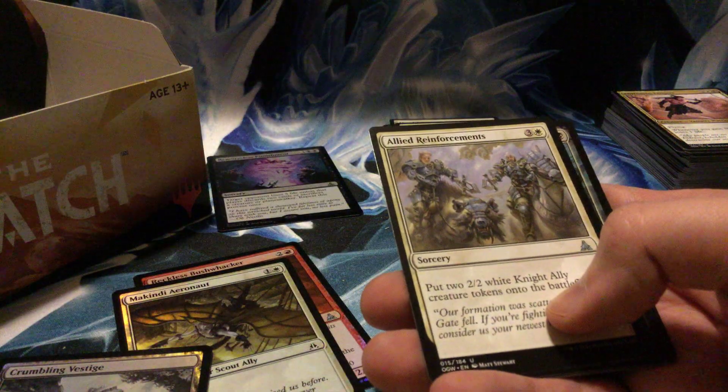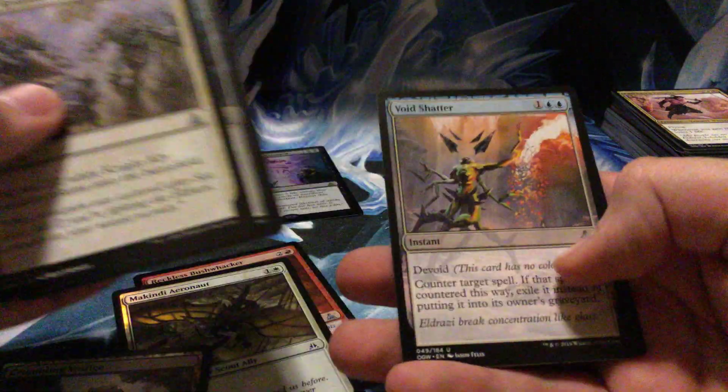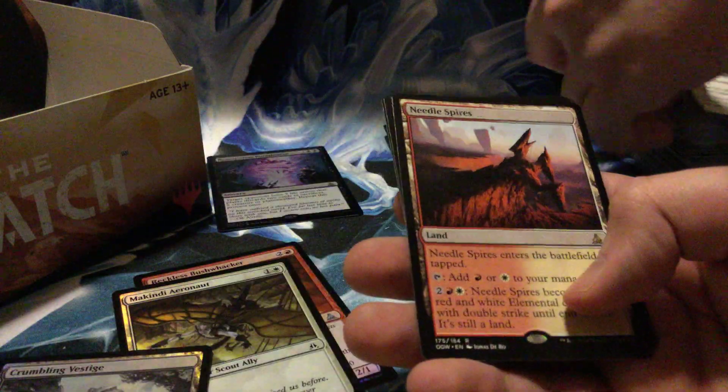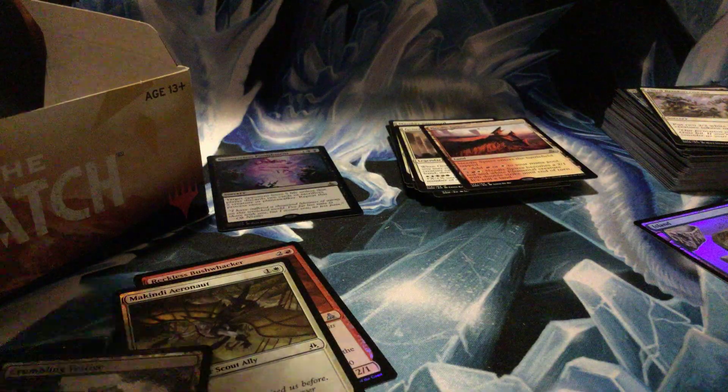Maybe if you get some wacky five-color ally deck in limited or standard constructed — you could potentially do some wacky things. Allied Reinforcements, Visions of Brutality, Void Shatter, and Needle Spires. Getting lots of rares I got in my fat pack, but that's alright — sometimes it's better to get rare lands than bulk rares.